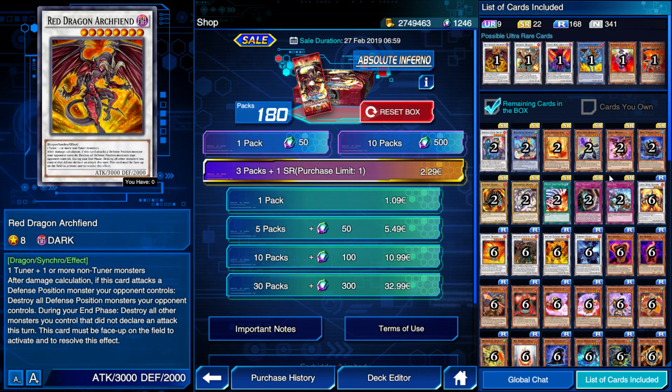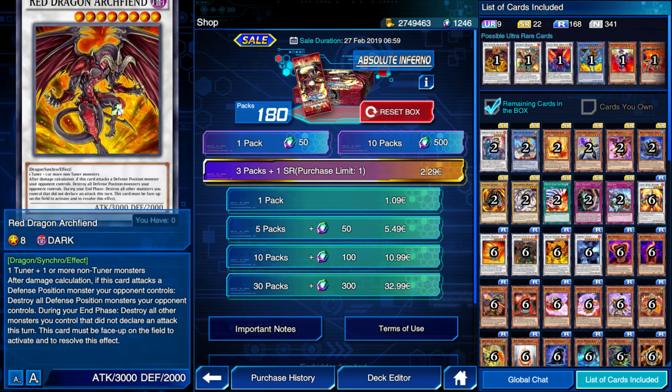We're just going to be reviewing the box, going over the Ultras and the SRs, and we'll open our 10 packs and see how it goes. Red Dragon Archfiend: it's 1 tuner plus 1 or more non-tuner monsters. After damage calculation, when this card attacks a defense position monster your opponent controls, destroy all defense position monsters your opponent controls. Then destroy all other monsters you control that did not declare an attack this turn. This card must be face-up on the field to activate and resolve that effect. I always liked Red Dragon Archfiend — I always thought he looked really dope.